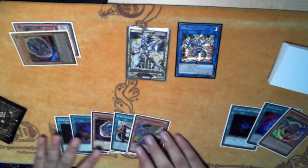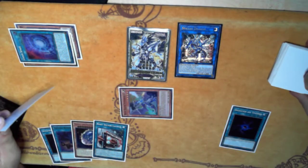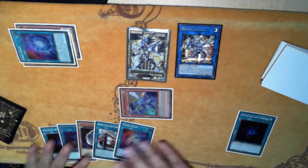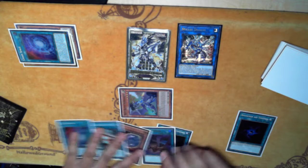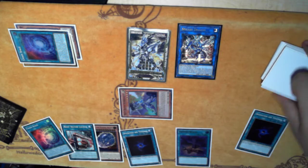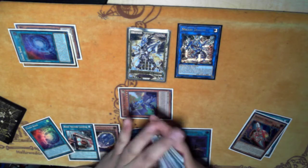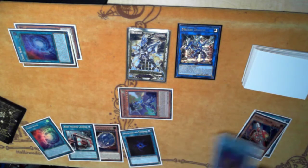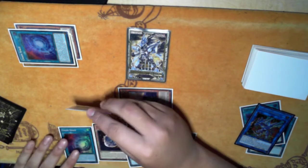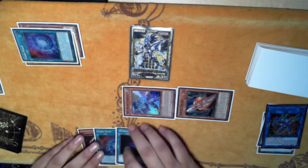Someone will White Banish Chaos Space — cut my deck first, put this on the bottom. That's not very good. We're going to Foolish Burial sending Rocket Tracer, because we still want to get to our engine. Striker Dragon effect will add Tracer, then Boot Sector effect to summon Tracer.